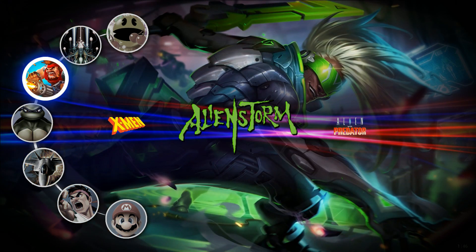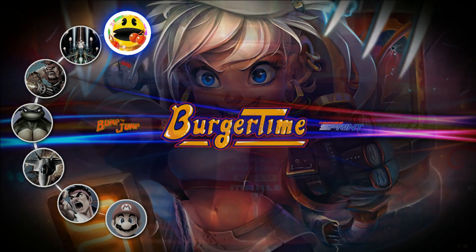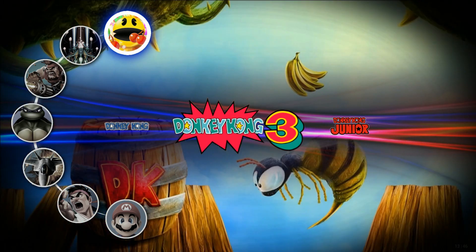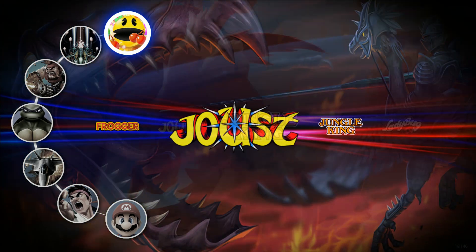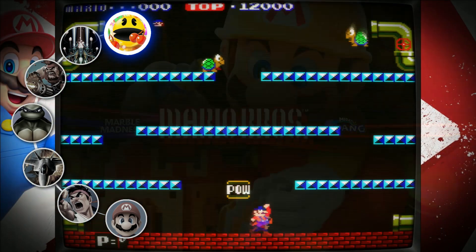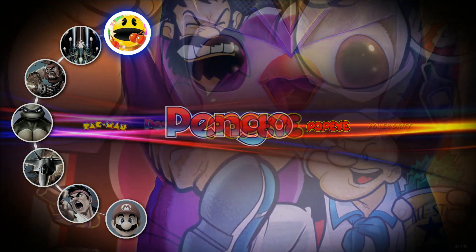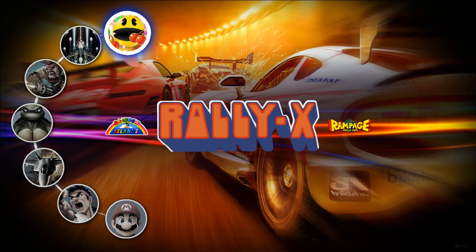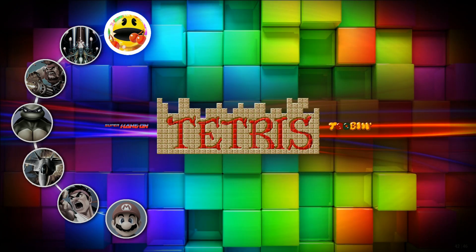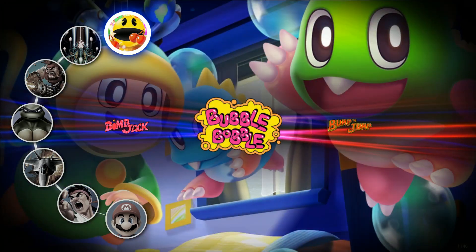It looks like the games here are going to be almost identical to the CoinOps Next 2 build. You're going to have your old school arcades. Pretty standard stuff — Mario Brothers (the arcade version), NBA Jam, Outrun arcade version, Rampage, Snow Bros, Tetris Arcade, Track and Field, and then back.